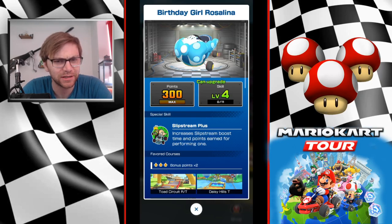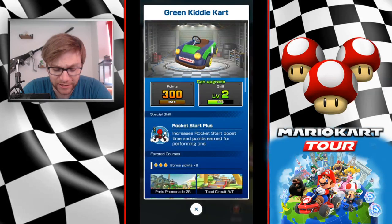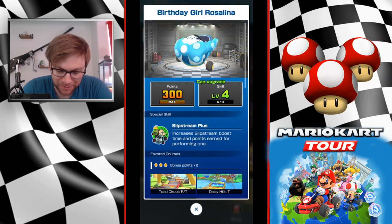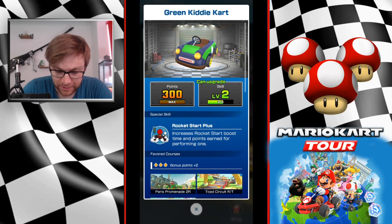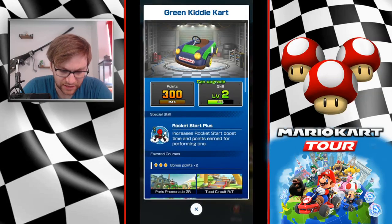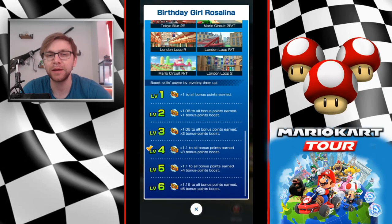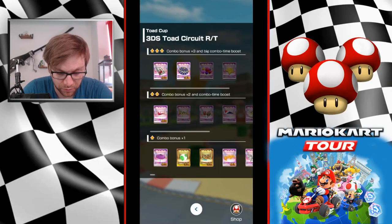Slipstream Plus versus Rocket Start Plus - they're both not great options really. I'm not going to be getting many slipstreams; I probably get more Rocket Start Plus than slipstreams because most of the time I'm in first place. Clanky Cart is a really good option - you get 1.1 bonus points straight from the off, and at level four you also have the times three bonus points boost, which makes it definitely way better for racking up points.